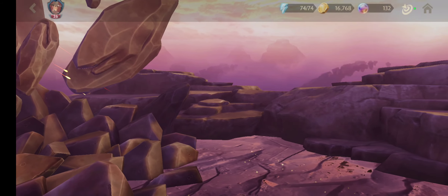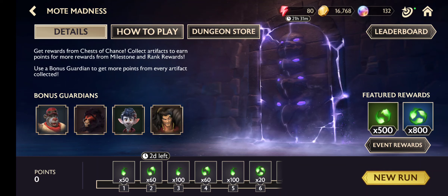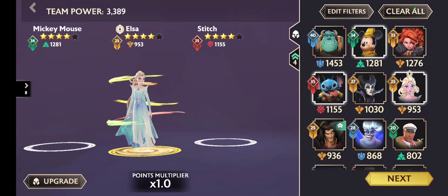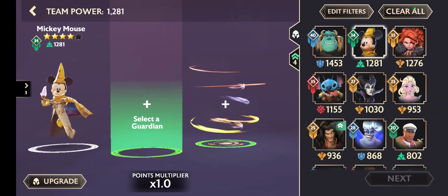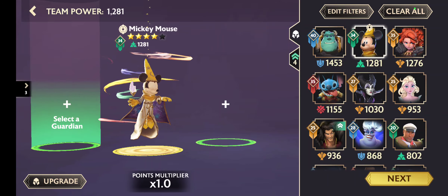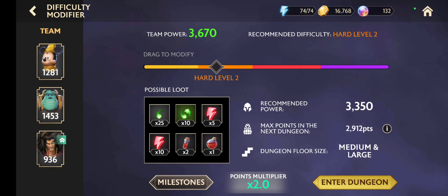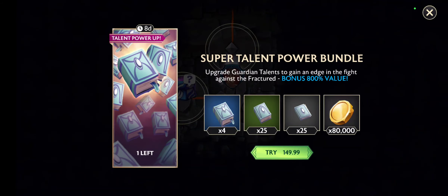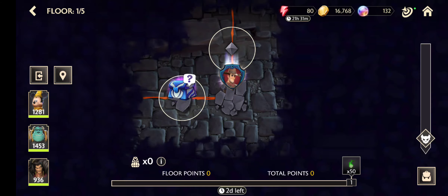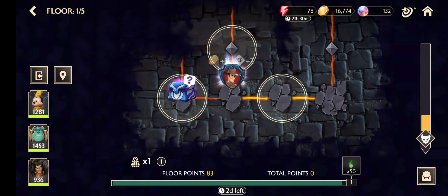Let's have a look at dungeon mode. Madness — oh, it's changed. Let's try the new one. Let's say bye bye to Elsa and him. I will use it like that. Okay, let's start it now. Oh no thank you, no thank you. Lots of stuff here.